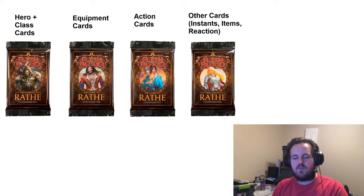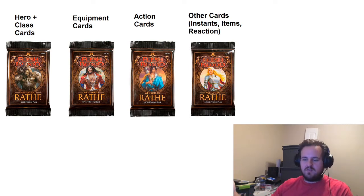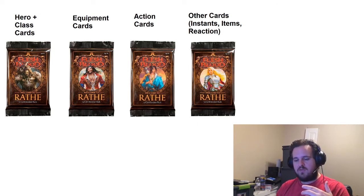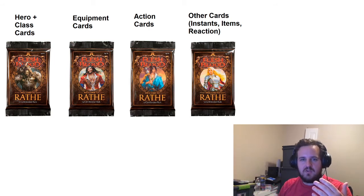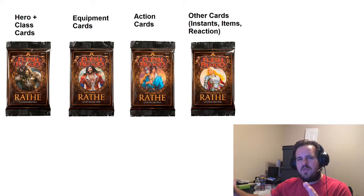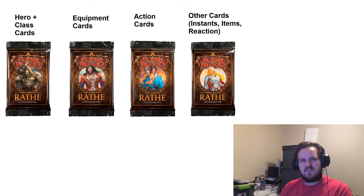So that when you are drafting, you can open a certain amount of packs and get all the cards you need to create a deck and play in that draft format. The biggest evidence I have is if you look at the Blitz format, there are 11 equipment side pieces you can have to add to your character depending on your matchup. For instance, if you're going against a Wizard or a Runeblade, you'll want Arcane Barrier equipment to block that damage, and if not, you don't take Arcane Barrier.